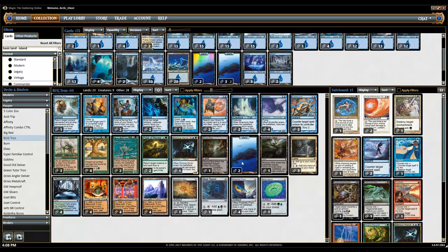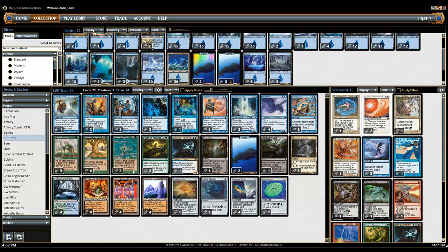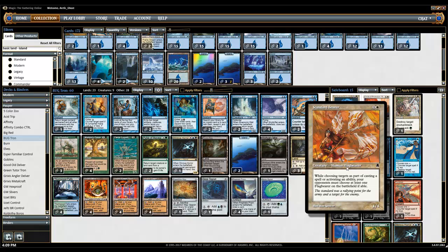That's the whole main deck. The sideboard is pretty cool. You have Circle of Protection: Blue, which has actually become a lot better in the format now with how many blue creature decks are running around — Delver is just so popular, Blue-Red Delver, White-Blue Delver, Blue-Black Delver, just everything. Circle of Protection: Red because to hell with burn. And a Ray of Revelation because you need a way to destroy enchantments. One Standard Bearer as a kind of silver bullet — you only need one, you just need to draw it.